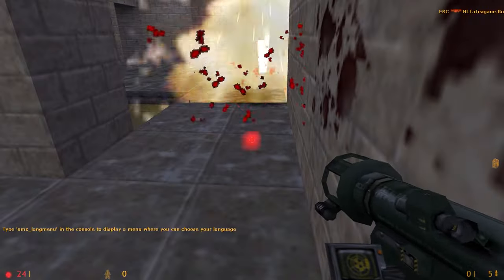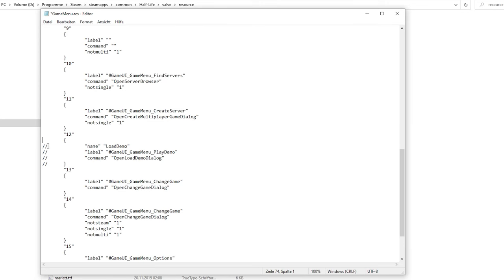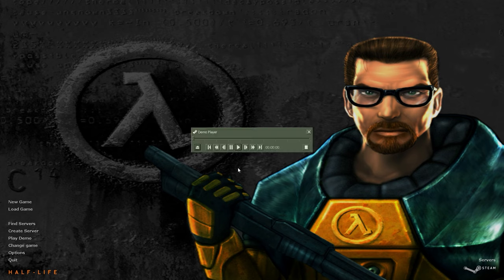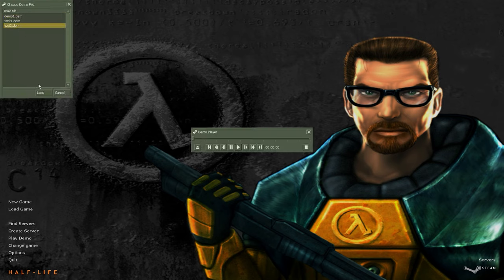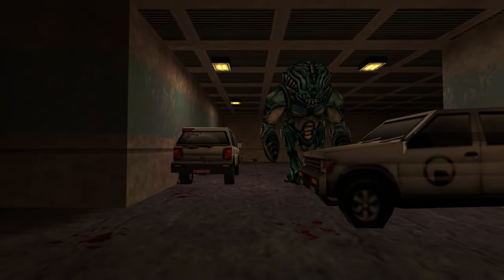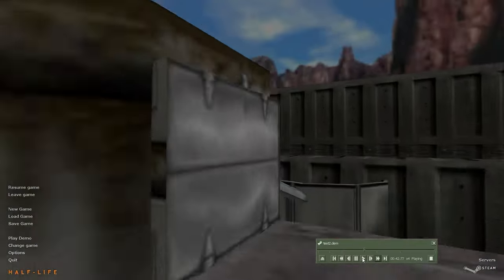Let's go back to the RES file. There is a section which is commented out. Simply delete the forward slashes and save. And boom — there's the Demo Viewer in the main menu. Maybe this is more useful for games like Counter-Strike, but the process works just the same as in any other Half-Life based game, so you've got the Demo Viewer right at your convenience.